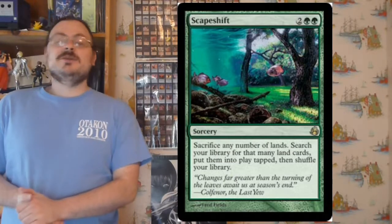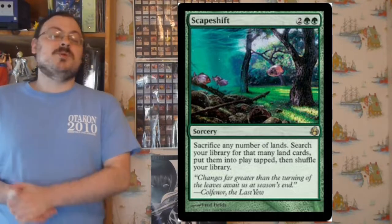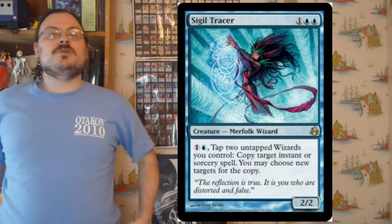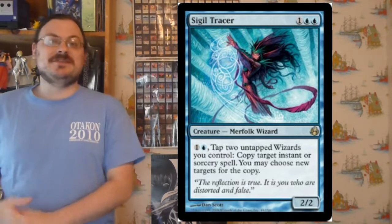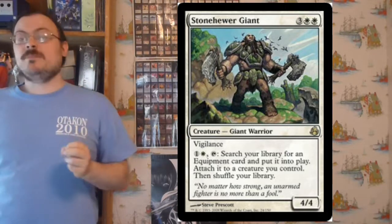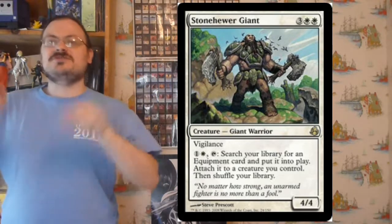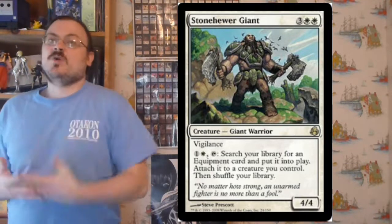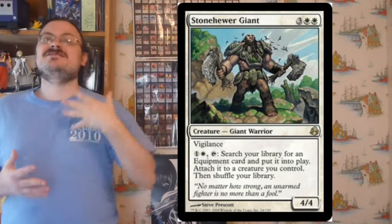Scapeshift: you may sacrifice any number of lands, and for each land you sacrifice you may search your library for that many lands and put them into play tapped — get rid of a bunch of lands, replace them with a bunch of lands. Sigil Tracer: for 1 colorless and 1 blue, tap two untapped wizards you control to copy target instant or sorcery — you can choose new targets for that copy. It's a way to use wizards to copy instants and sorceries, which is always good. Stonehewer Giant has Vigilance, and for 1 colorless and 1 white you may tap it to search your library for an equipment card and put it into play attached to target creature you control — it can search for any equipment and attach it instantly, even during combat.